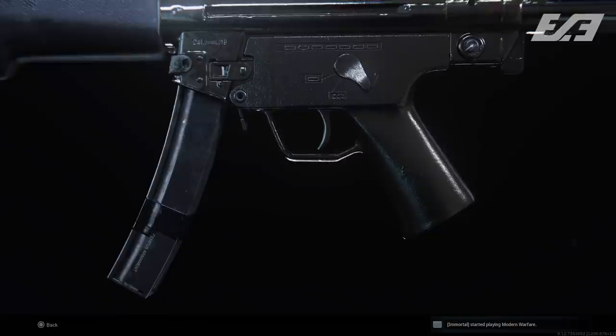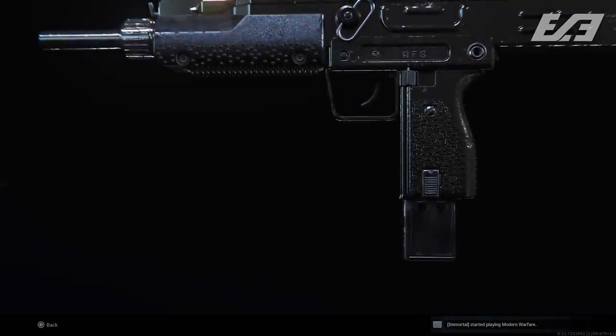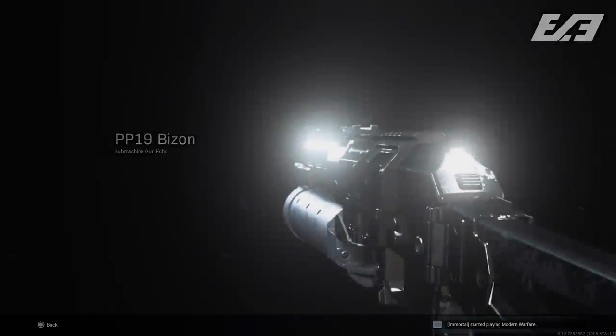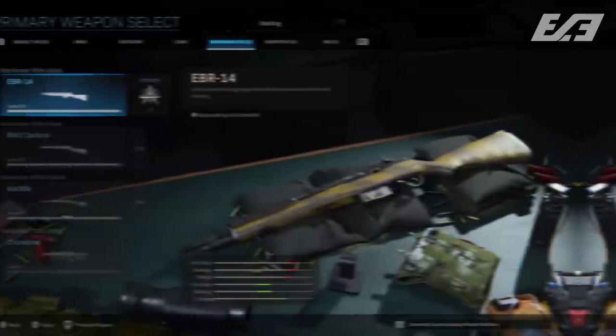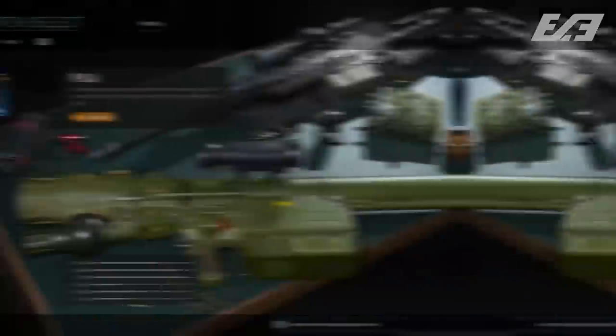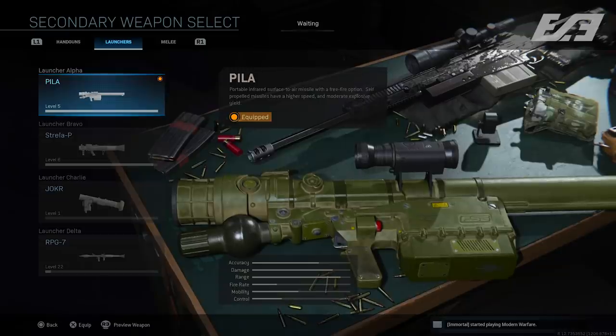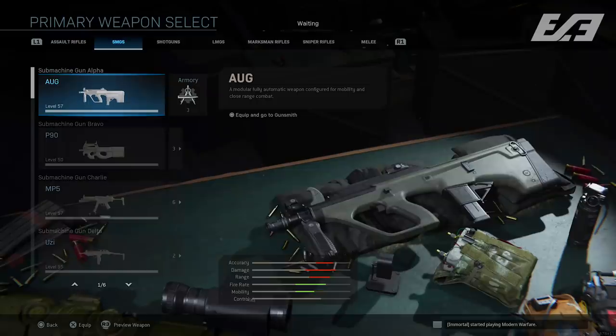First tip: focus on the class you want to unlock platinum for and pick the order you want to do them in. The easiest classes to max out are SMGs, LMGs — probably the easiest in my opinion — and shotguns, simply because their challenges are simpler and there aren't as many weapons per classification. LMGs and shotguns only have four weapons each. Snipers and marksman rifles have three but must be combined. Launchers only have four but are absolute hell.